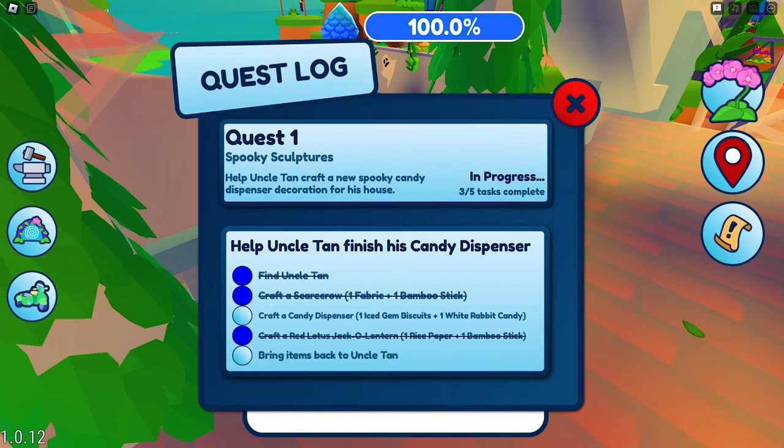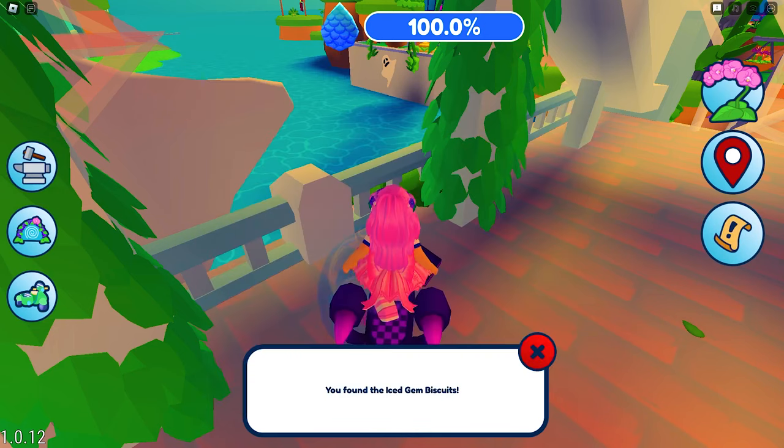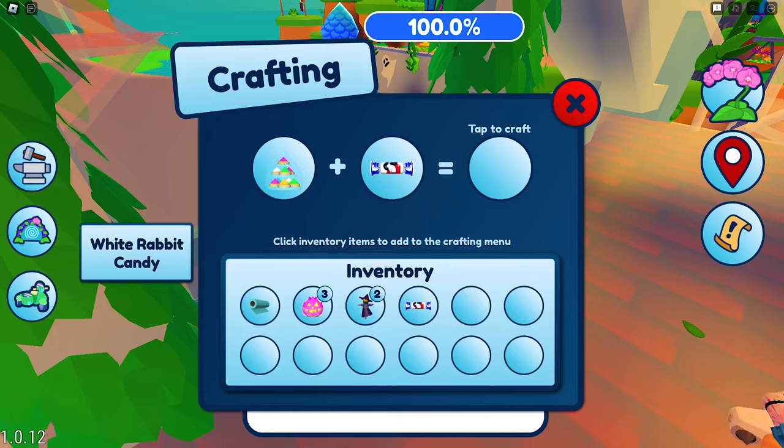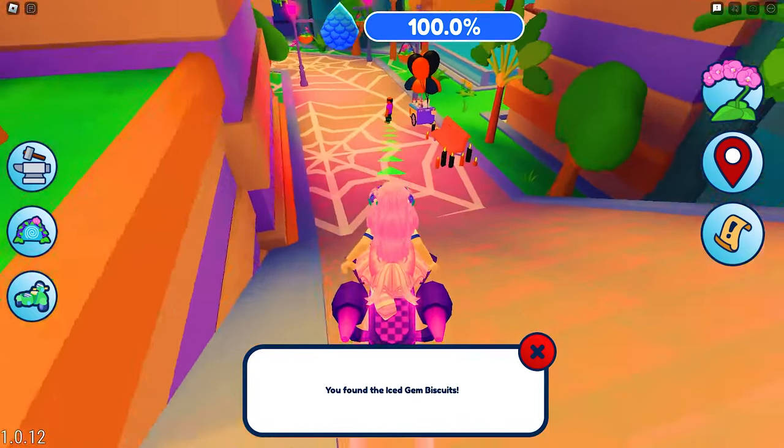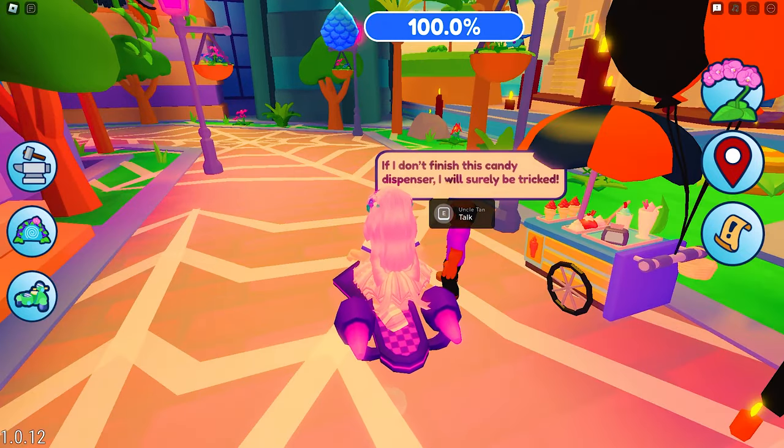I have found and crafted all the required items for Uncle Tan now. Let's go back to him to give the invite. Completed it.